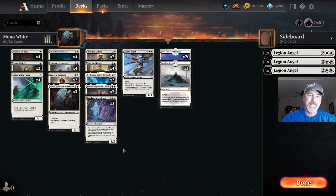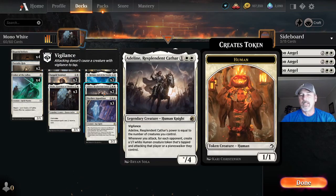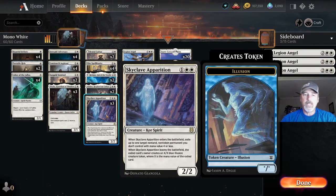We're running two Reidane, and also two Adeline, Resplendent Cathar — two white one colorless. This legendary creature, human knight, has vigilance and its power equals the number of creatures we control. Whenever we attack, for each opponent create a one-one white human creature token tapped and attacking that player or planeswalker they control. We are also running three copies of Skyclave Apparition — two white one colorless, creature, spirit. When it enters the battlefield, exile up to one target non-land non-token permanent an opponent doesn't control of mana value four or less.